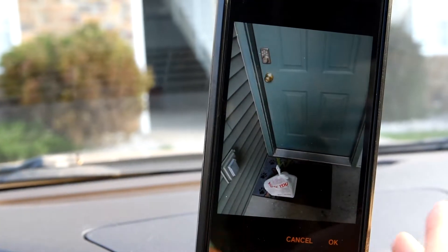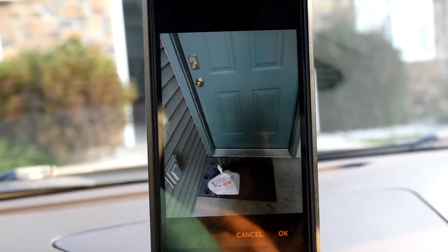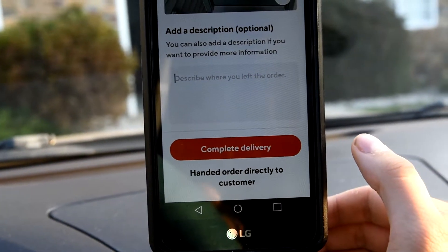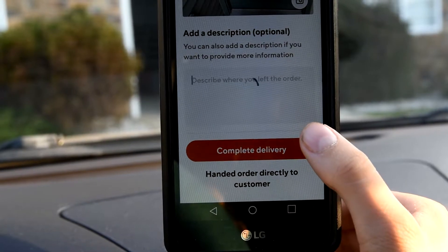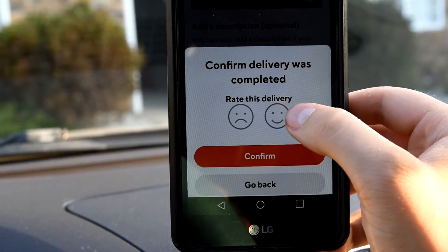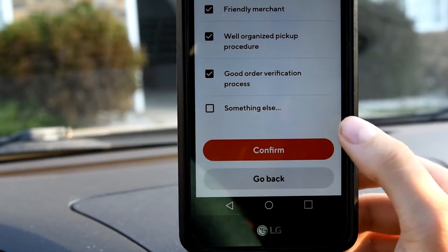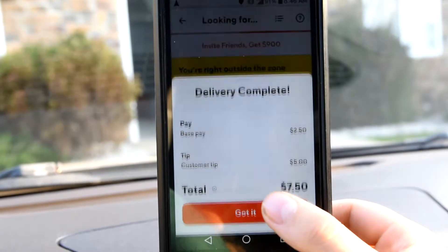You put the order down, then press Take a Photo. Choose camera or gallery, take the photo, and press OK. You can add an optional message if you want, but in this case I don't need to. Then simply press Complete Delivery. It will process, and then you get to rate your delivery experience. I always mark everything by default unless it was truly bad — which hasn't happened to me yet. After your rating, press Confirm, and bada bing bada boom, you're done.